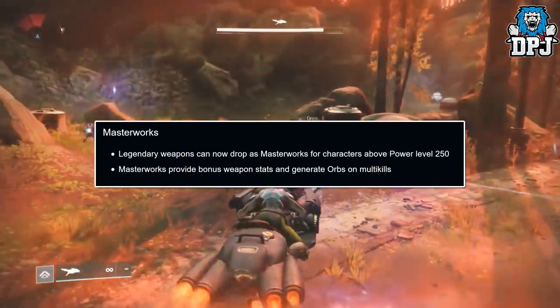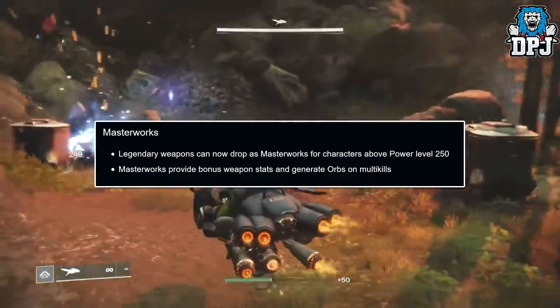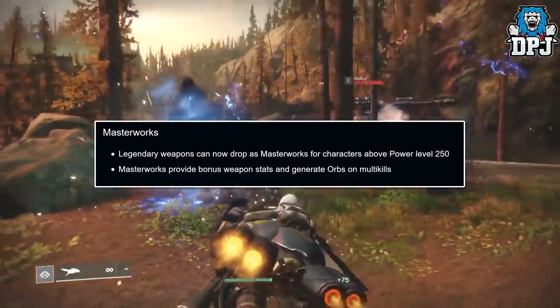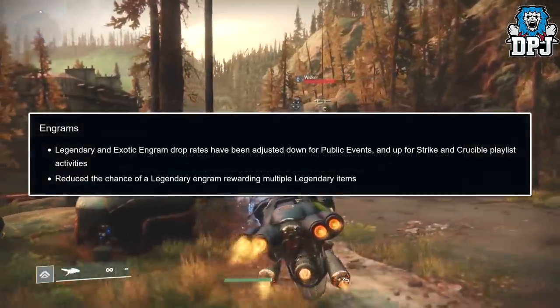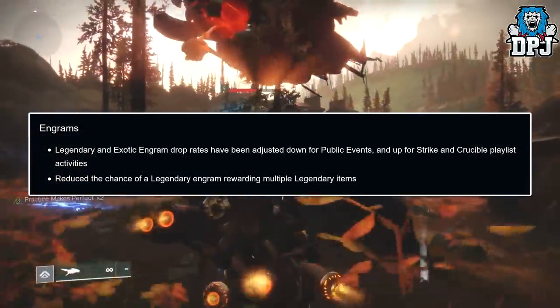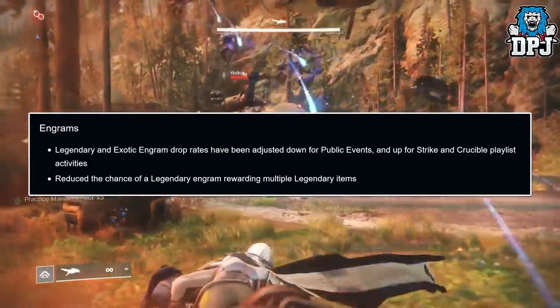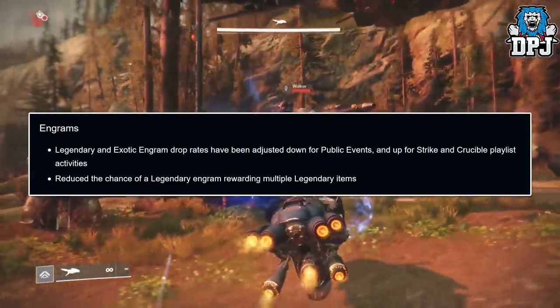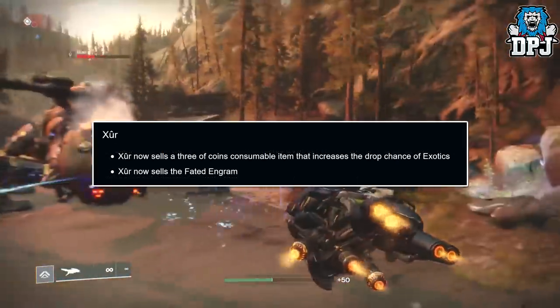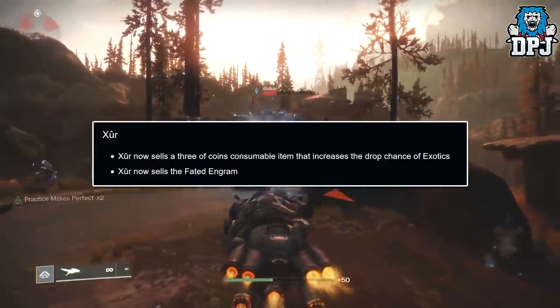Masterworks: legendary weapons can now drop as Masterworks for characters above power level 250. Masterworks provide bonus weapon stats and generate orbs on multi-kills. Engrams: legendary and exotic engram drop rates have been adjusted down for public events and up for strikes and crucible playlist activities. The chance of a legendary engram awarding multiple legendary items has been reduced.